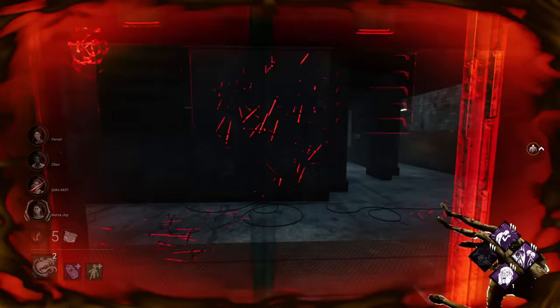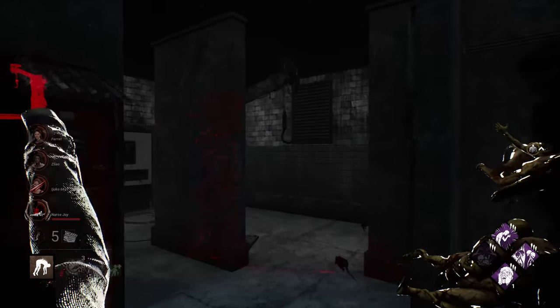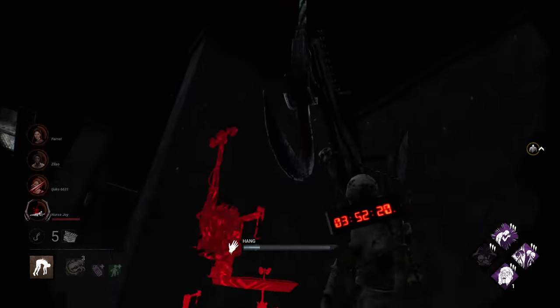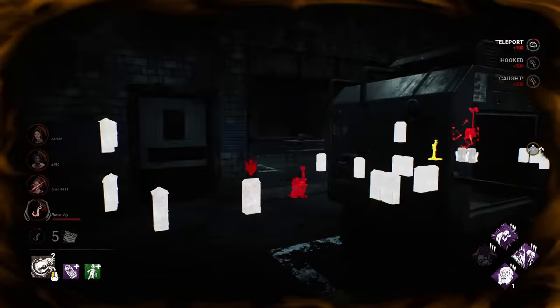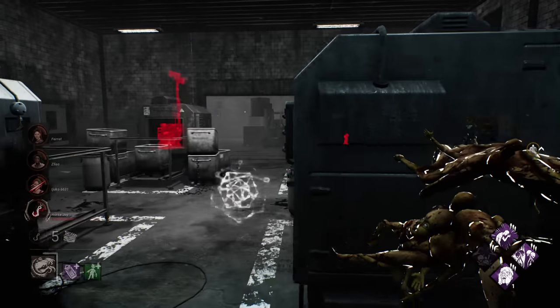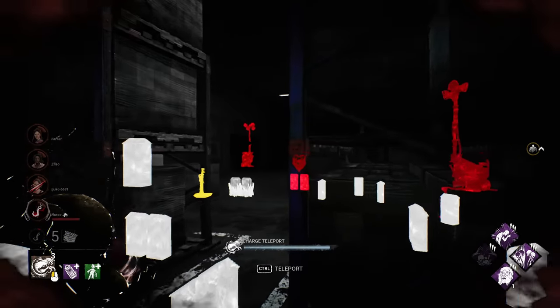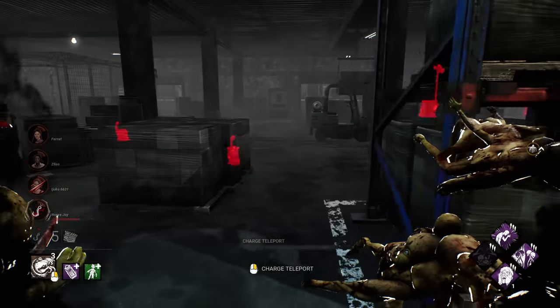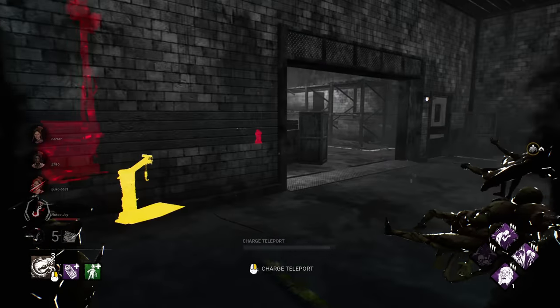We spot Nancy and go in for a hit. Unfortunately we didn't get a stack from that one, but we saw someone passively with Undying over here. We only have one survivor currently blind, but if they're working on gens they're going to suffer from blindness via Fearmonger as well.